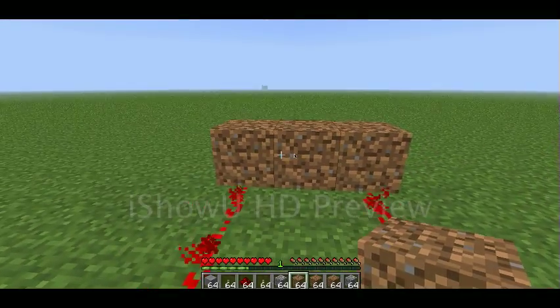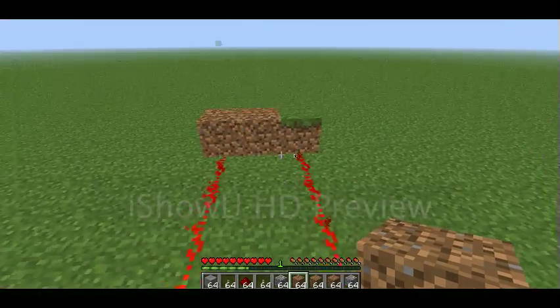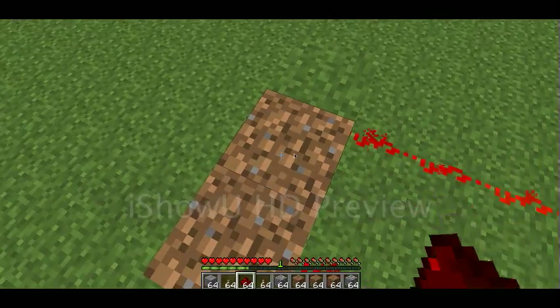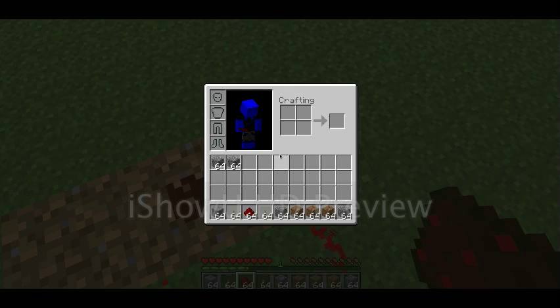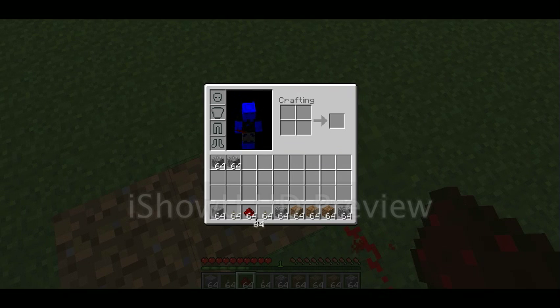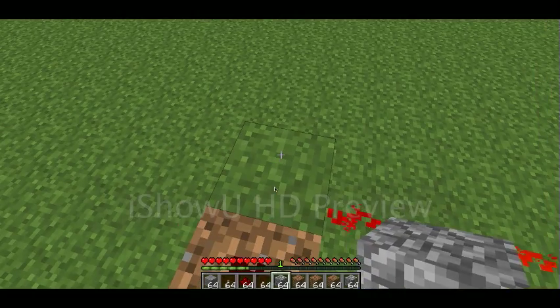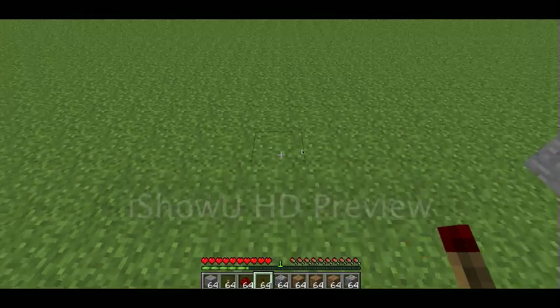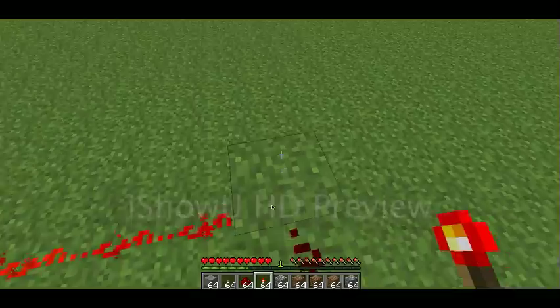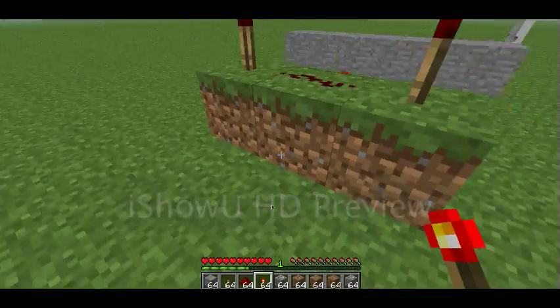I'm going to do a fast build and a slow build of this — one without my voice, this one with my voice. Then put one redstone there, and a redstone torch. And bam — so when that's activated...